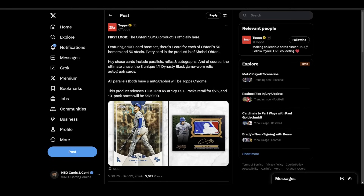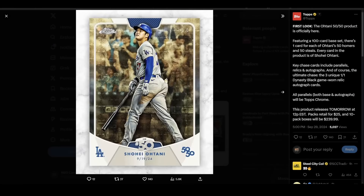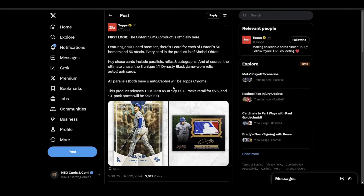This product comes out today — Monday the 30th — at noon Eastern. $240 a box, 10 packs per box, 25 per card, and there are going to be numbered versions. It says all parallels, both base and autos, will be Topps Chrome, so there'll obviously be Ohtani autos in this product as well. The cards look like they have little dates on them for whatever the image is.